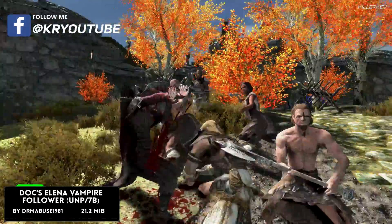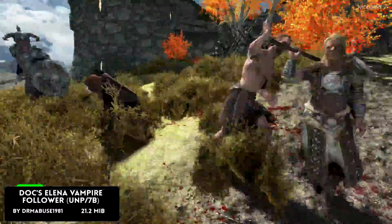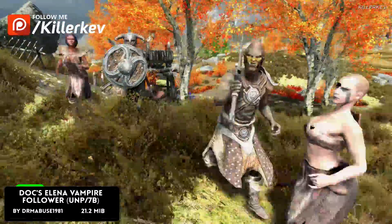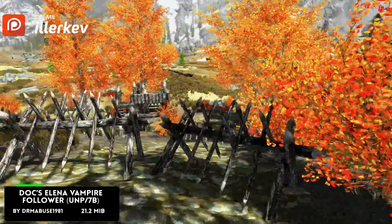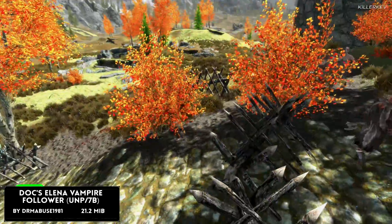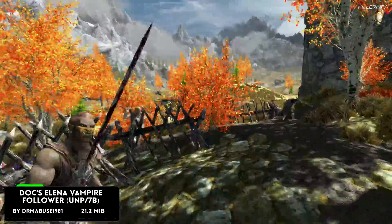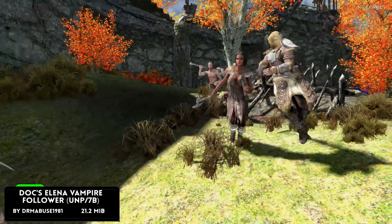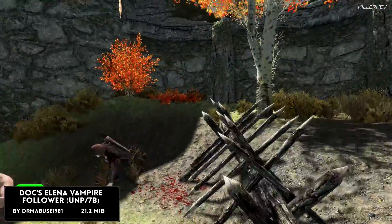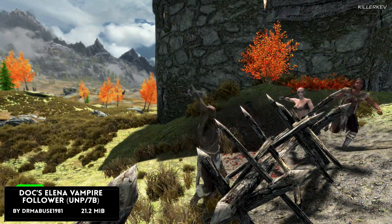For this particular one, she is going to be a Nord Vampire using the UNP/7B body type. Weight is going to be 100. Location, as said, is the Sleeping Giant Inn. Combat style is going to be an Assassin and Vampire mix with an aggressive stance. Her weapon is going to be two Dragonbone Daggers, and she also has a ton of other different spells. If you're interested, make sure to click the download link and have a read up.